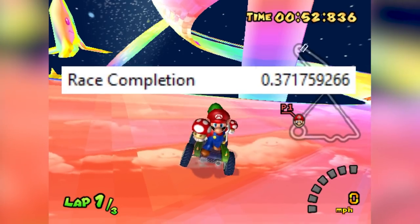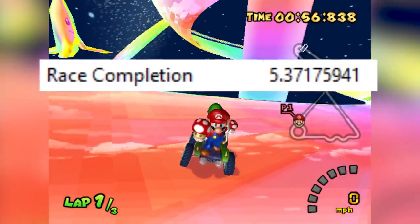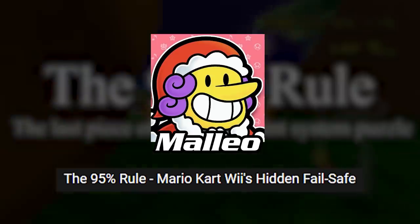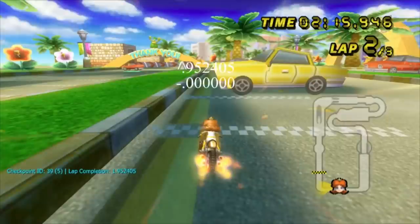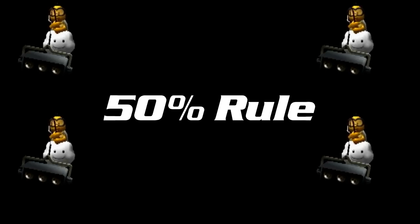It's possible to have a race completion greater than one while you're still considered to be on lap one — much higher if you really wanted to. Mario Kart Wii has something known as the 95% rule, which Malio explains in a video. The gist is that the 95% rule was put into Mario Kart Wii as a failsafe to prevent game-breaking shortcuts. Double Dash has its very own 50% rule.